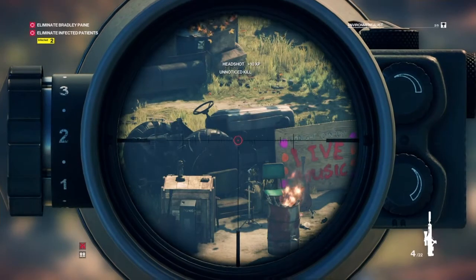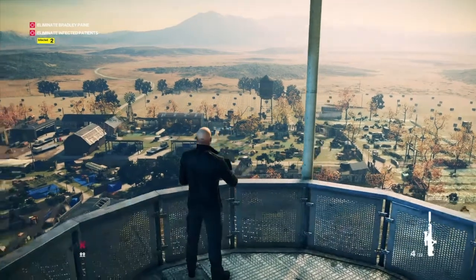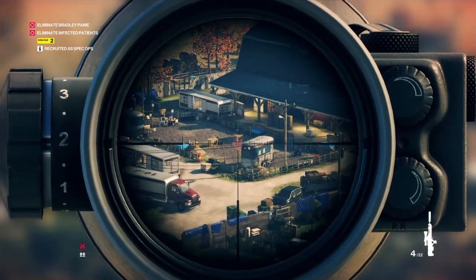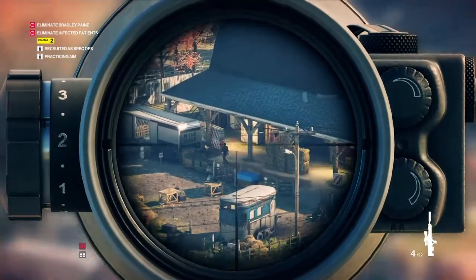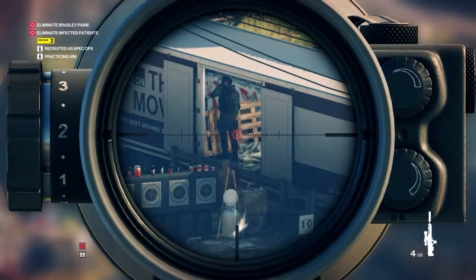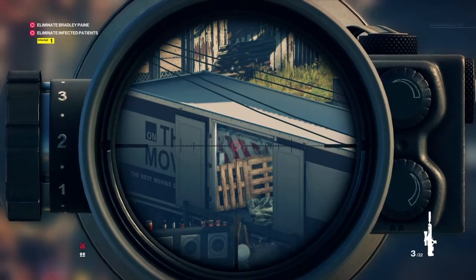I'm seeing references to assault training in the target's dossier — he's likely to be near the barn or shooting range. The target is assigned to firearms training, so we're looking for a shooter. Looking over at the range area, there is a guard limping and a guard sweating. The update says this might be tricky to spot, but you're looking for someone sweating a lot — most likely a symptom of the infection. This guy looks like he's sweating, so we put a headshot on him. There's another guy with sweating issues outside the front of the barn. Eliminated.